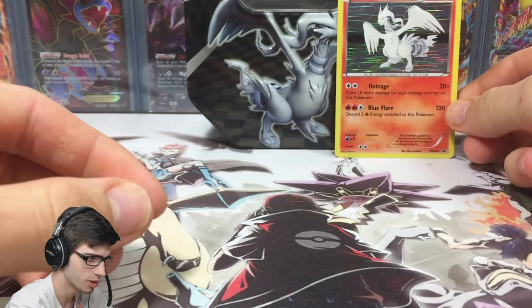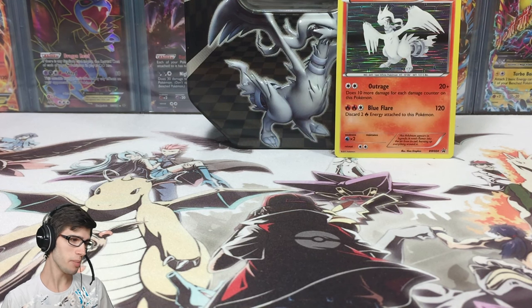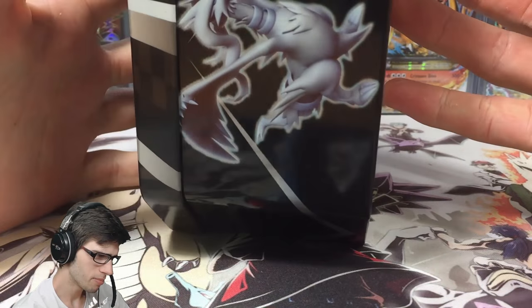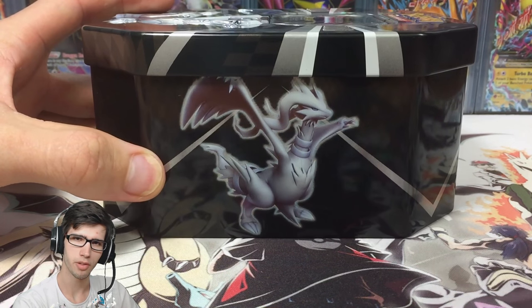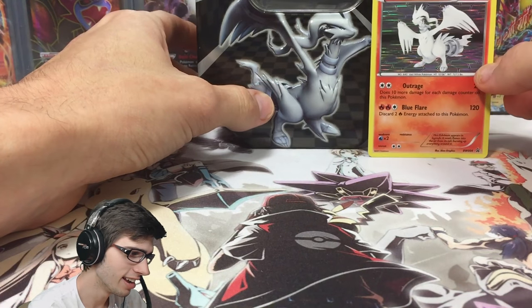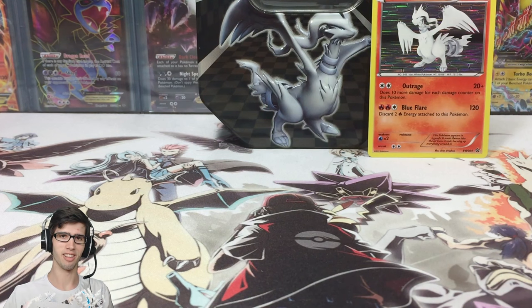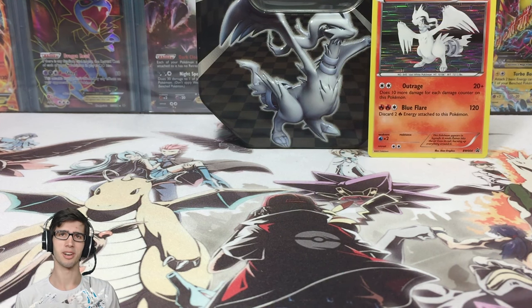The Reshiram promo just looks excellent - I love the Black and White holo, very unique to the series, looks really good. Be sure to drop a like on the video if you enjoyed, and let me know what you think of these older tins. I was really surprised we had the latest series Black and White packs. Let me know in the comments if you've seen people opening these tins with just standard Black and White series packs. We'll have the Zekrom tin coming later on the channel, probably next week or the week after. Thanks for watching, peace!